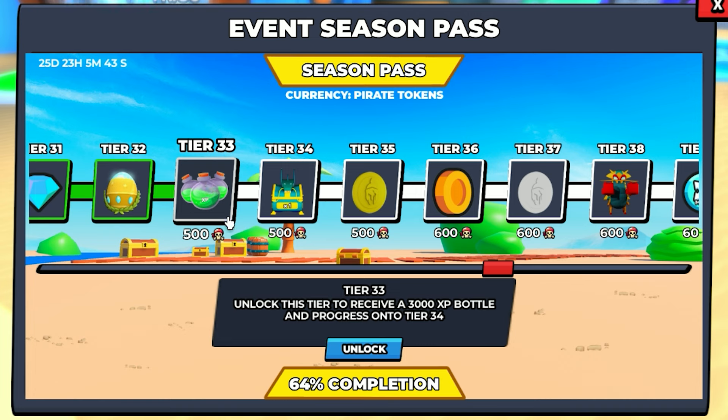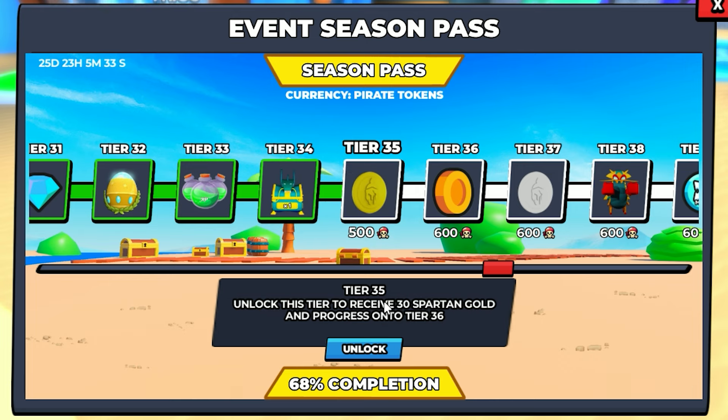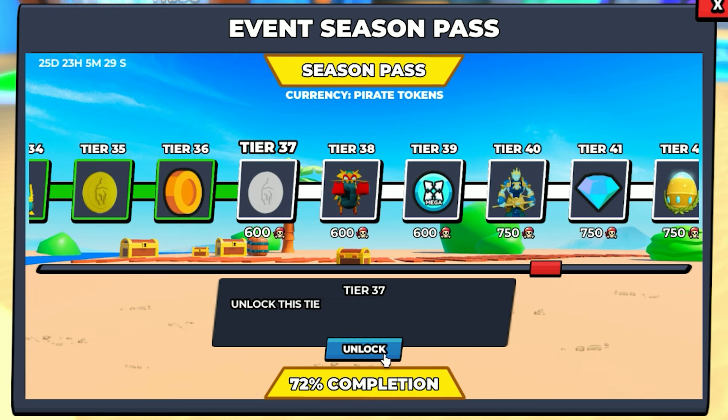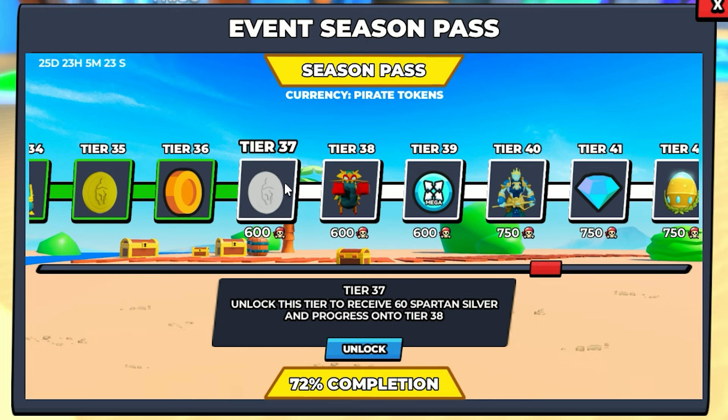Some more gems — 250 of those. Unlocked. Tier 32, premium pet egg. Unlocked. Now you get a 3,000 XP bottle — this is really good. Unlocked. Tier 34, limited serpent crate. Unlocked. 30 Spartan gold. Let's go! Unlocked. Tier 36, 300 coins. Unlocked. And then the pistol shrimp — I heard this is a really good tower.